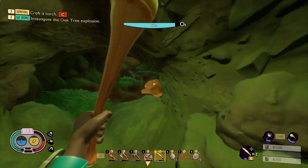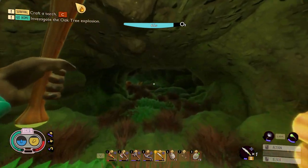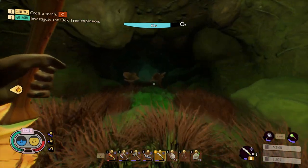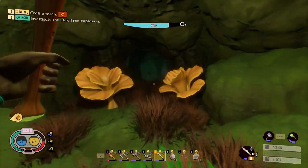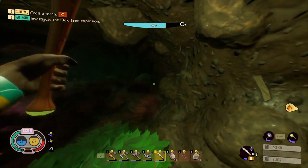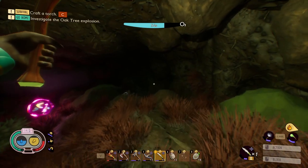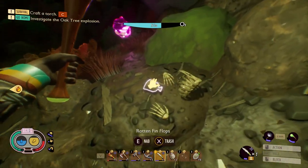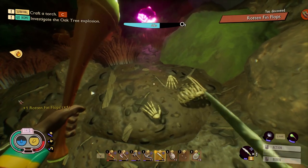If you're in the right cave, you'll have these little flowers right here. There is one diving bell spider at the end of the cave. You can choose to fight it or just flee, which is what I do — I just leave and run. Stick to the right side of the cave and right over here you'll have a skeleton with the Rotten Fin Flops.